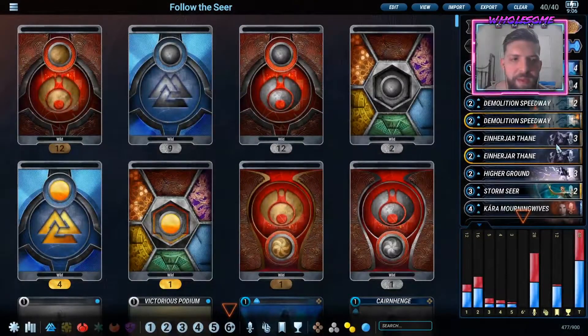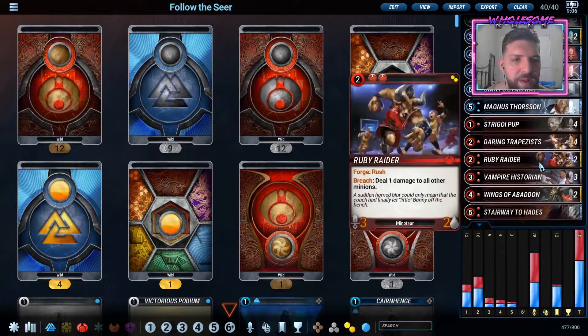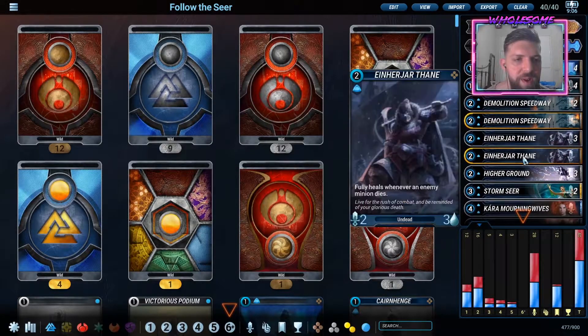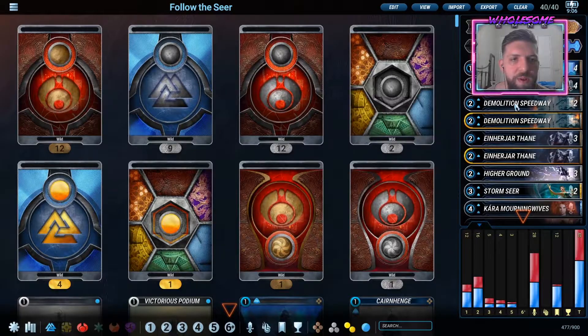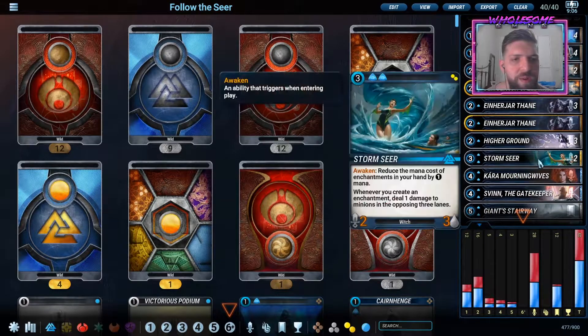Let's go over the deck real quick. It has a bunch of new cards. It's similar to an older list if you've been playing Mythgard for a while. But it uses Rainbow's End with enchantments and it uses crazy cards like Stormseer, which reduces the enchantment cost and damages the three lanes across from it. So we get to clear the way for our aggro minions and develop even more tempo by playing cheap enchantments.